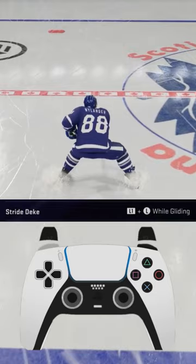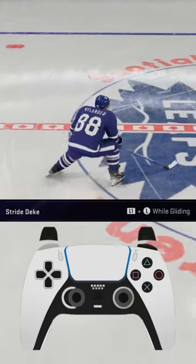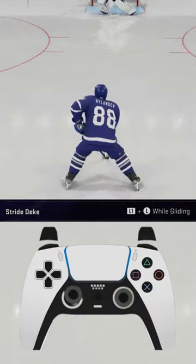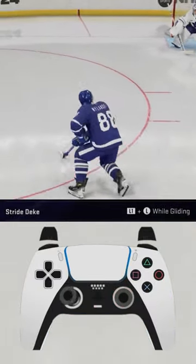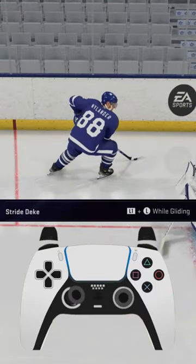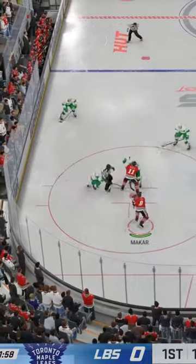The awkward part about this deke is that you have to let go of your left stick so that you enter a glide, then hold L1 or LB, and then use the left stick left or right to stride in that direction. Once you've done that, keep skating forward and you'll maintain all of the speed that you had. Here's an example of using it in-game.